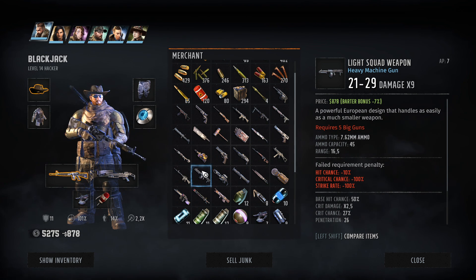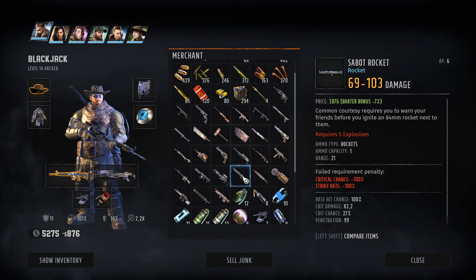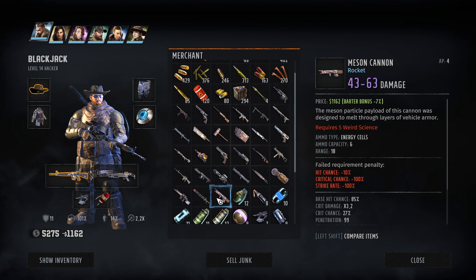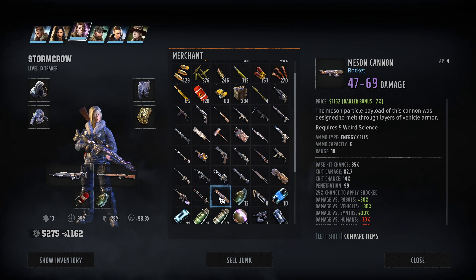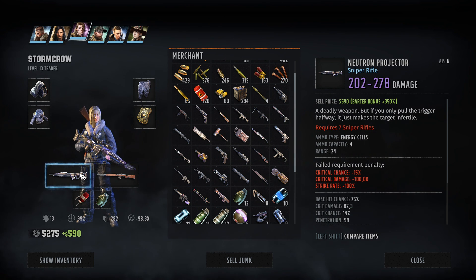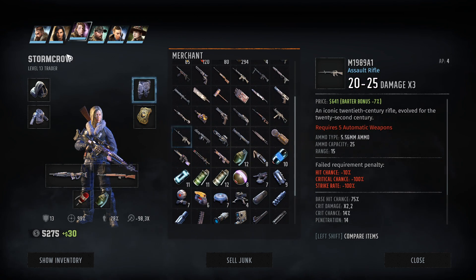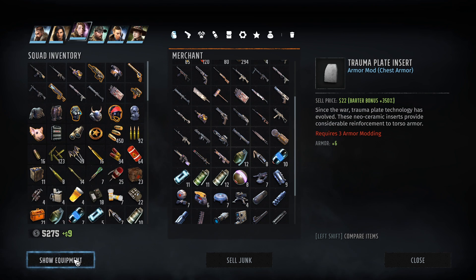Heavy machine gun - 7.62. That's also pretty amazing. Not the flamethrower, not the rocket launcher. That's a shock maze. What is going on here? Mason cannon - weird science. That thing is a rocket launcher that fires energy cells. Interesting. We could technically use that, but this neutron projector is just great. It requires seven sniper rifles. Are we actually using that? I'm not going to pick up anything here in terms of the big guns.